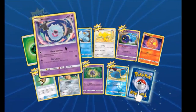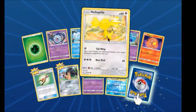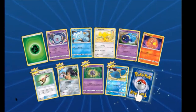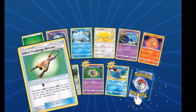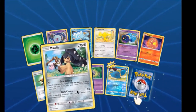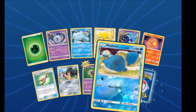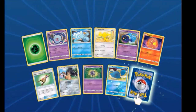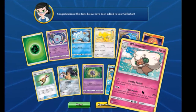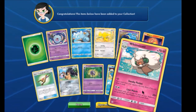We got a Wobbuffet in the up-pull. Cosmoem normal. Allan Challenge Amulet, which is also a really good card. Mawile reverse, a Cosmoem, and a Whimsicott with Lost March. Lost March is coming back!